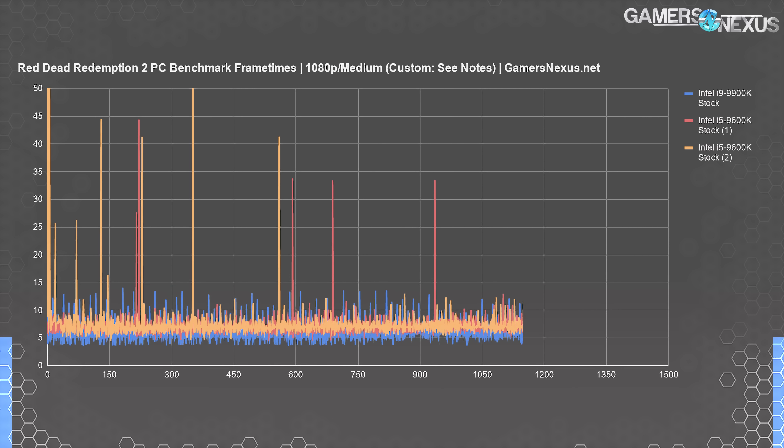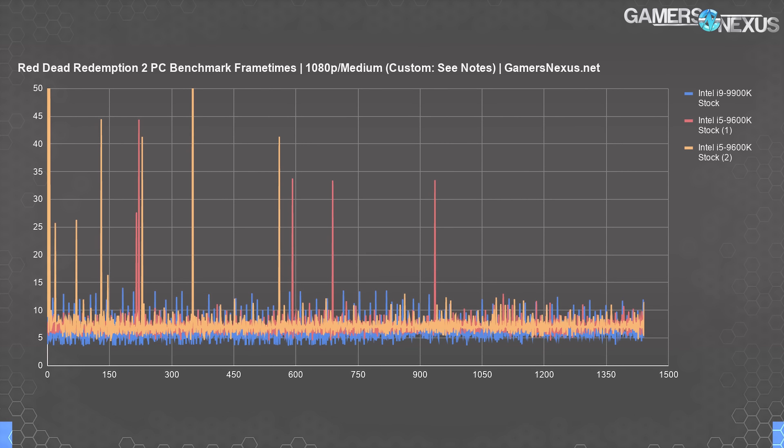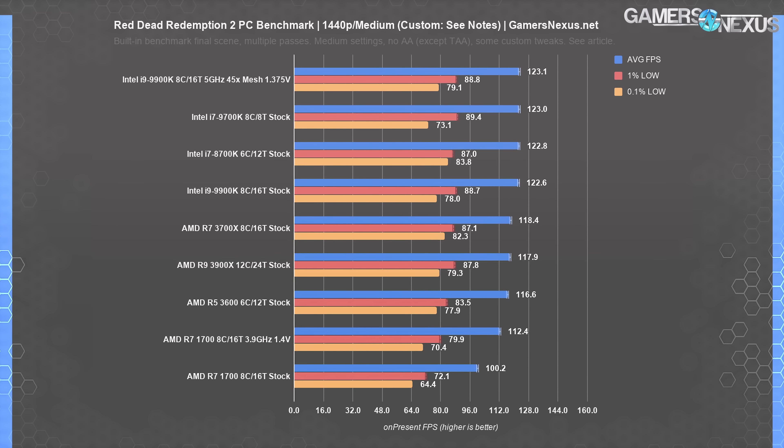This is why everyone was sort of wrongly thinking that it's a hyper-threading issue, because they saw the 7700K and 2600K doing fine in testing, but the 7600K — which doesn't have hyper-threading but also just doesn't have enough threads, period — and the 9700K doing poorly. We illustrated that at higher settings, like at 1440p, where GPU bottlenecks are introduced, the issue vanishes entirely.